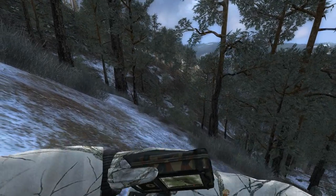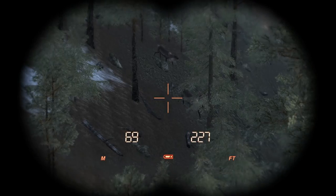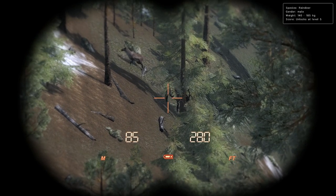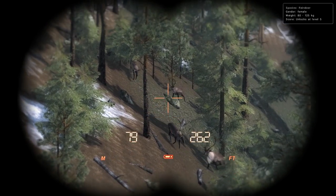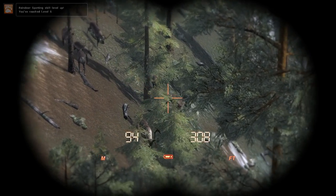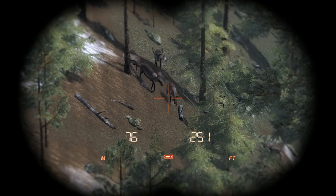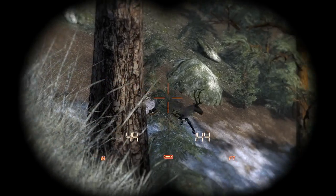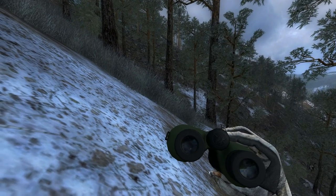It snuck up here where I could see — and here they come. I believe that's the bull right there in front. I can't tell how good yet. Looks like he's got a few cows with him. There's a better view of him — he's not bad. I want to get these spotted before I take the shot. There's definitely more than one group of them.